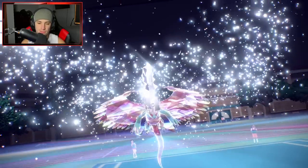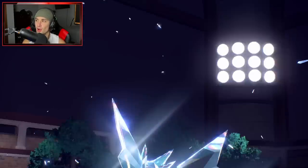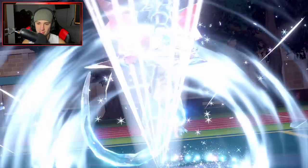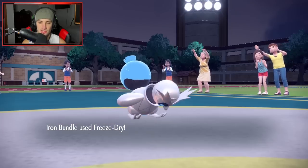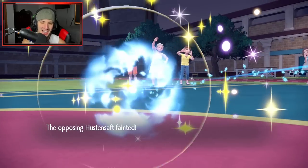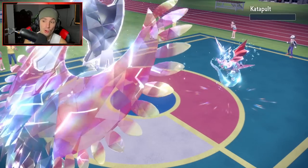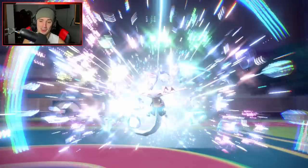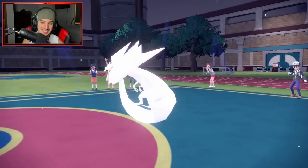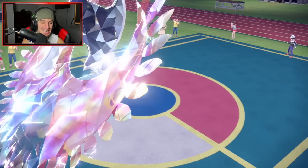Rage powder comes out. We're both Terastallizing here — what type is he going into? Fire. And this Dragapult is straight dragon type, it's all about the dragon. Hopefully they're going after my Roaring Moon here. Freeze dry comes out doing big time damage to the Amoonguss, taking it out! Iron Bundle rips — we outspeed too, that's huge! Throat chop comes in — oh my lord, paradox Pokemon, chill!